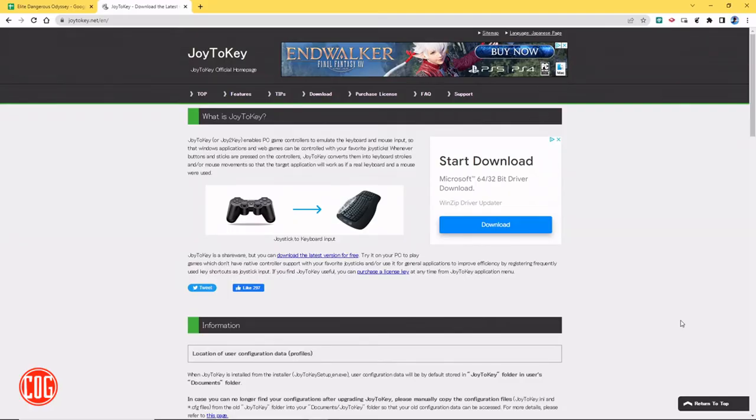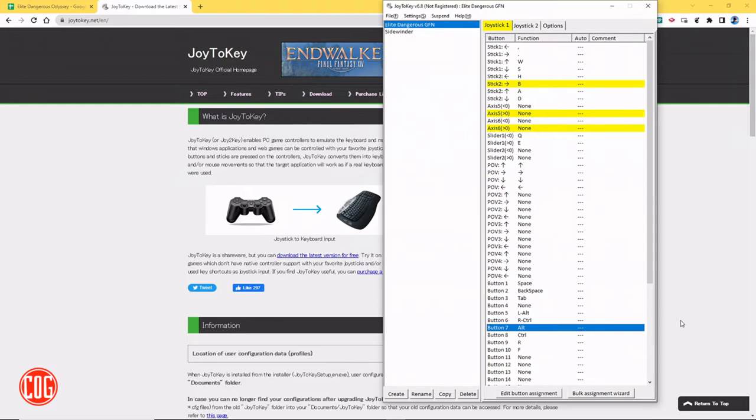Let me show you real quick. Here's the Joy2Key website, and you can download it and try it for free. This allows you to remap your controller responses to keys, so that in Elite Dangerous on GeForce Now, you just set whatever keys you want to use on the keyboard to the corresponding movements on your joystick. Here's an example of my setup — I have various keys on the keyboard mapped to my joystick responses: left and right, up and down, throttle, various buttons — and those are then configured in Elite Dangerous to make those movements.